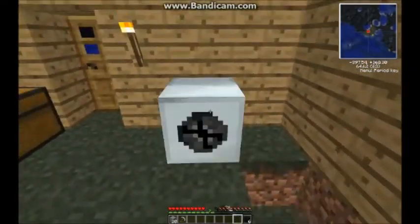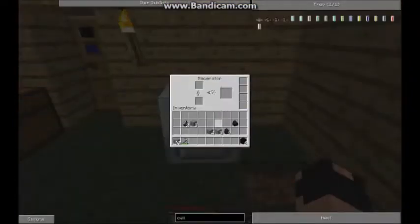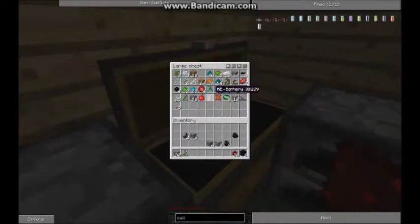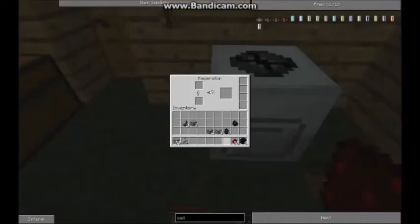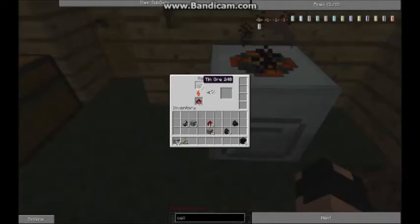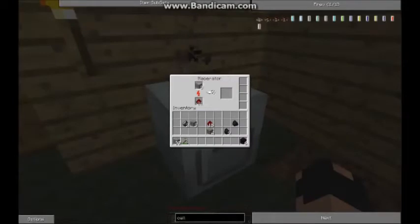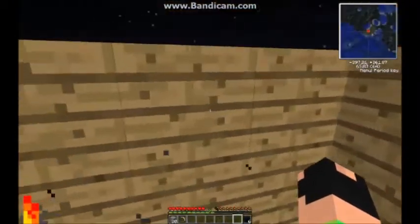I'll work on getting a bigger house by next episode. There are a few ways to power the macerator — you can use generators, which I'll show you soon, but they require RE batteries and more iron. You can also just put redstone in it. Put some ore in there and it will use up the redstone, turn the ore into dust, and then you can smelt the dust. It makes 2 dusts per ore, so it doubles your ore profit.